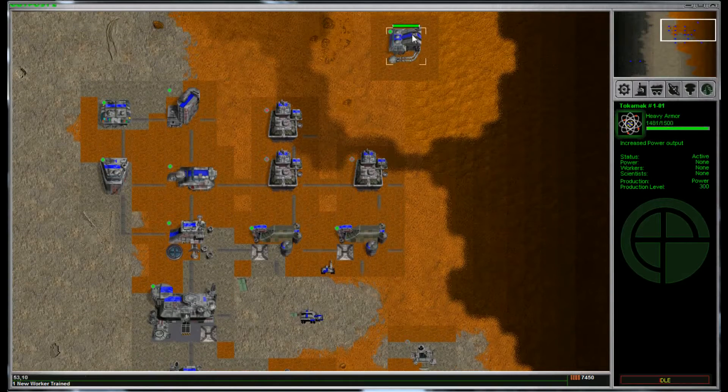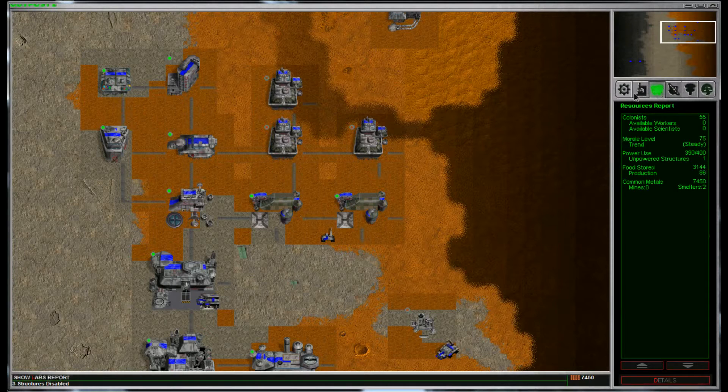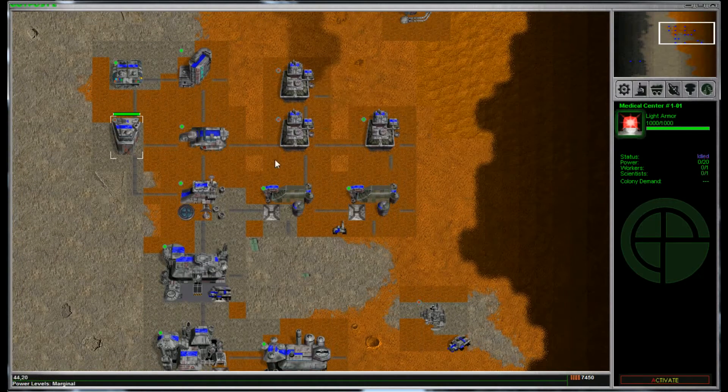So we wait for this to build. Another thing you have to keep track of are workers and scientists — every building takes a worker and/or a scientist or more. You have children too. Available workers and scientists: zero and zero. This nursery helps babies be born and stay alive, and then those babies grow into adults — into workers — who can properly function some of these buildings. We don't have any available workers, so what I can do is just idle these to save power.